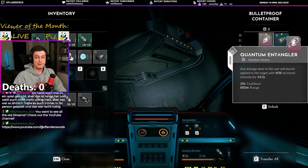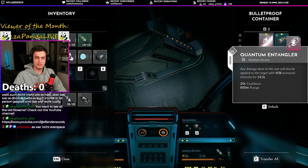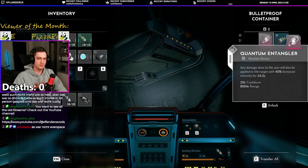I mean there is Everspace 1 - maybe you played that? Quantum entangler: any damage done to the user will also be applied to the target with 40% increased intensity for 14 seconds - that's pretty good. It was not Everspace, okay, well then I don't know what it was.